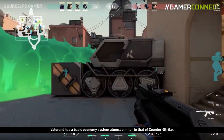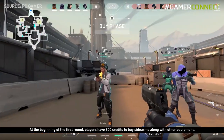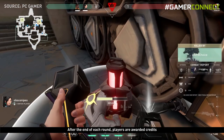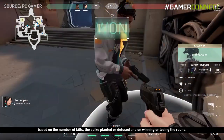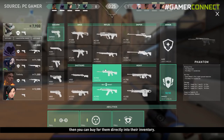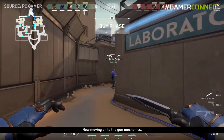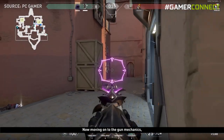Valorant has a basic economic system almost similar to Counter-Strike. At the beginning of the first round, players have 800 credits to buy sidearms and other equipment. After each round, players are awarded credits based on kills, the spike planted or diffused, and on winning or losing the round. If a teammate is low on credits, you can buy directly into their inventory. You can also sell back items during the preparation phase to get back your credits.